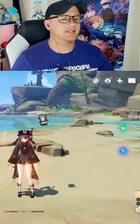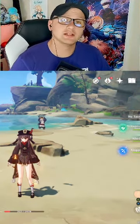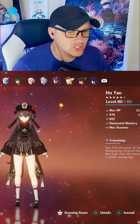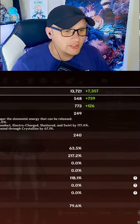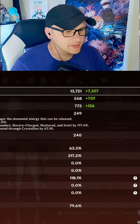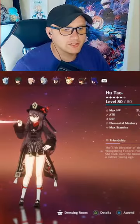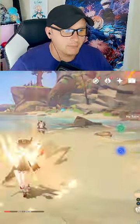Hello Genshin Impact players! I'm here to show you my Homaless Hu Tao build. Hu Tao is currently on a 4-piece Shimenawa's. She has 249 crit rate, 63 crit damage, 217 with 79% Pyro damage bonus with lower HP, currently at 21,000 HP when I pop her E.